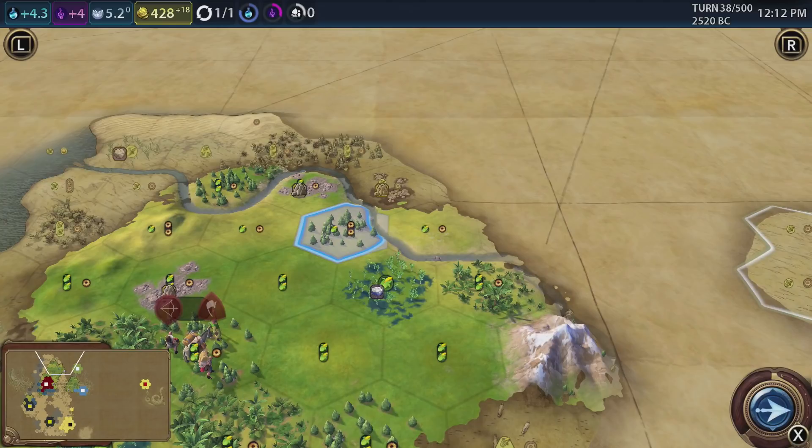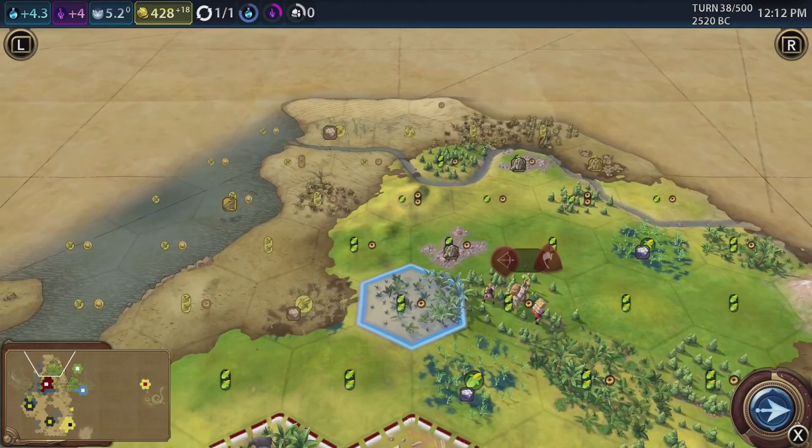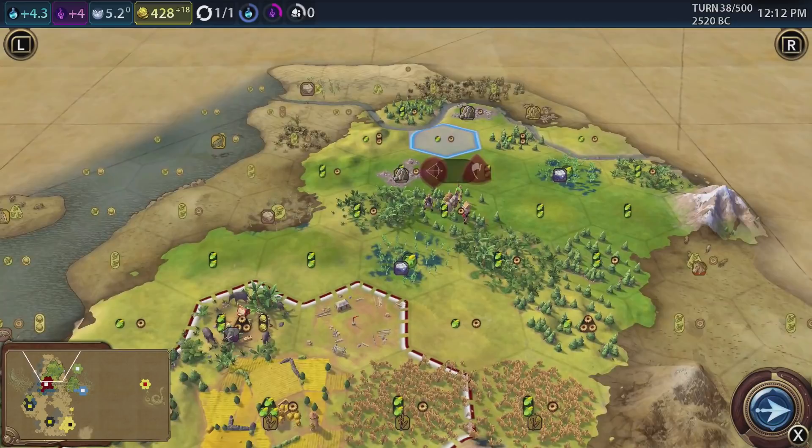So I'm thinking that we're going to end up going on that square there, or this one here. 1, 2, 3 - we'd get the rice. 1, 2, 3 - we'd get that, we'd get that, we'd get that as well. This square here, I think, is going to be the one - so we can grab up all these lovely extra bits. 1, 2, 3 - and we'd get that. Yeah, that's going to be the one. Let's continue. This is when Russia comes in with a settler and just steals my spot.